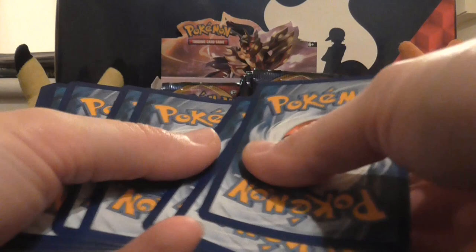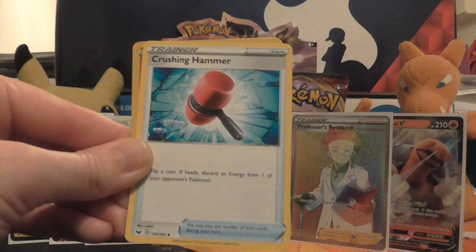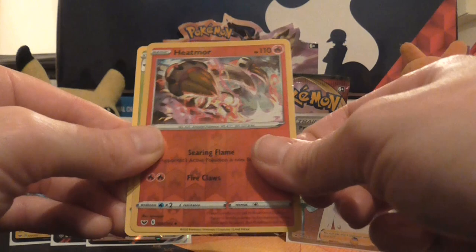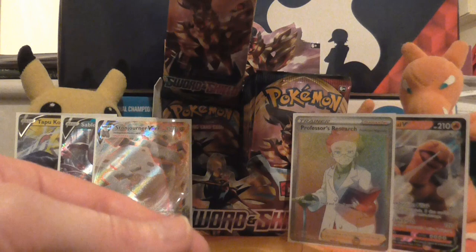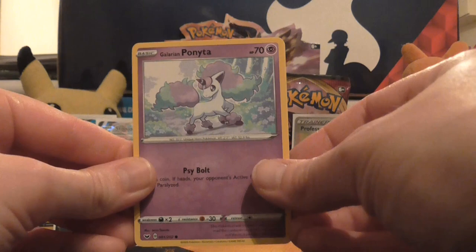So we've got Galarian Zigzagoon, Milcery, Snom, Grookey, Shellder, Fighting Energy, Lucky Egg, Mantine, Crushing Hammer — I love Crushing Hammer, so happy that's got a reprint — reverse holo of Heatmor, and the rare in the pack is a non-holo Whimsicott. I could have gone out today to a winner box tournament to try and get a second box of Sword and Shield, however Storm Ciara is raging and I really didn't feel safe driving out in the storm. I've also been ill this past week and I'm back into work for a full week tomorrow, so I really didn't want to push it.